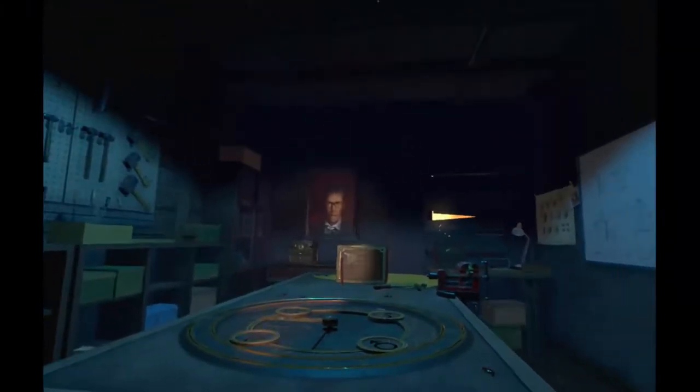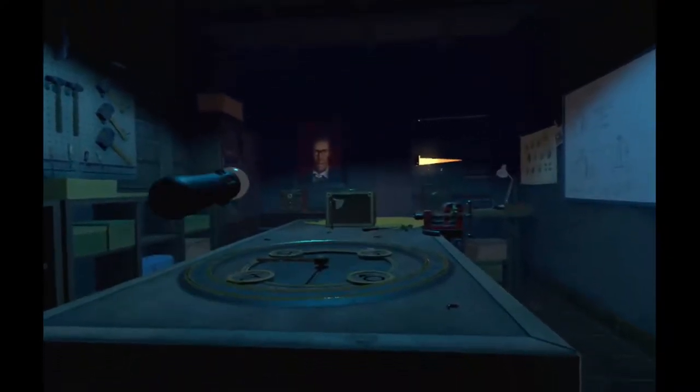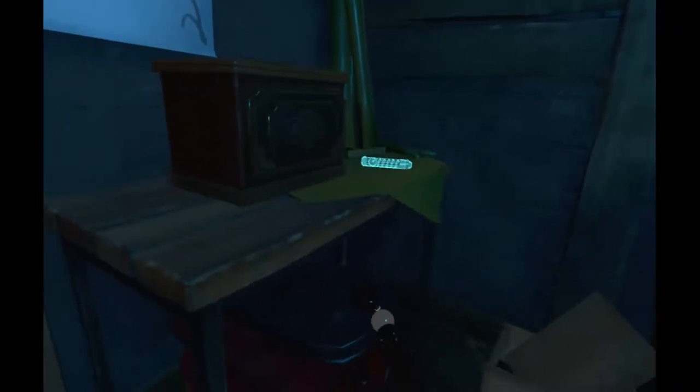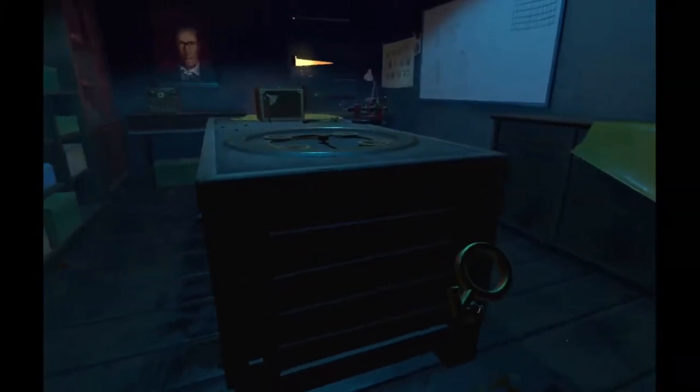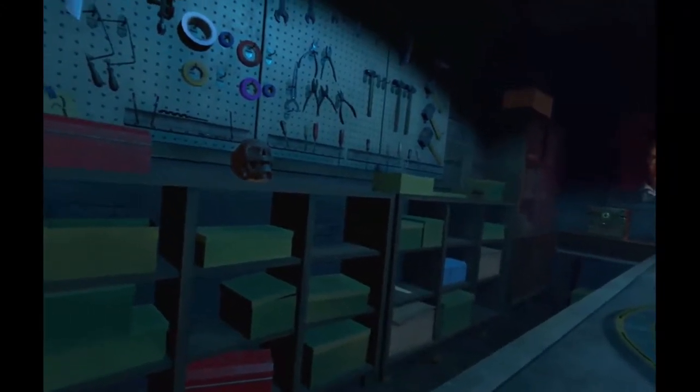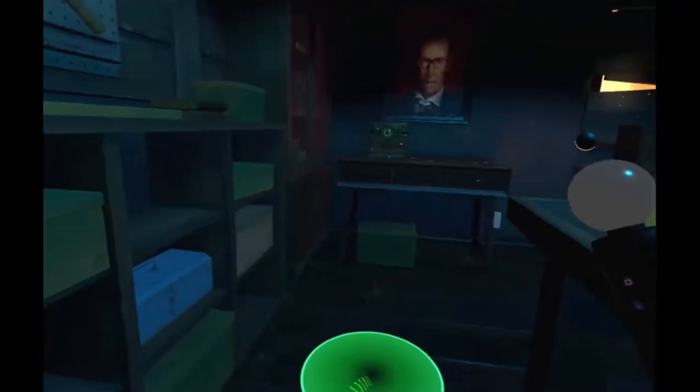So first of all, let's look at this room. So these are the clues, right? And first of all, we're going to finish this puzzle in the center, and that requires four metal puzzle pieces. So the first one will be right here. This is a male sign — I think that has something to do with the constellations.